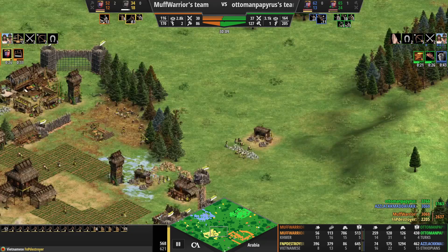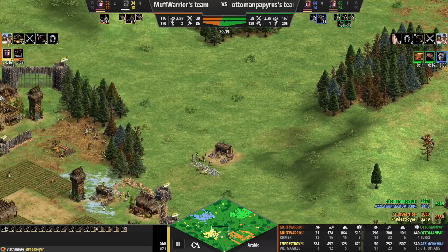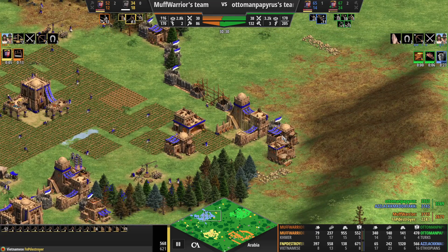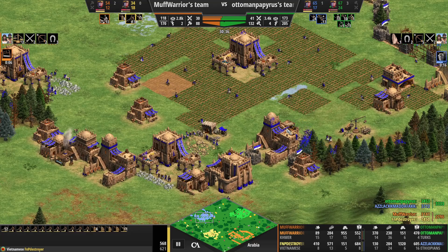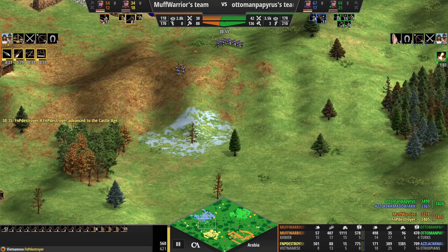I can appreciate why yellow is perhaps a little bit apprehensive to go out after all the battering he's taken, but certainly his little army there and the massive knights that orange has got would certainly have been able to raid the blue player all that time they didn't have an army. Kind of missed out there - they certainly could have taken advantage of the fact that no army was being produced on the way up to Castle Age.